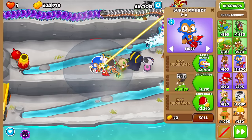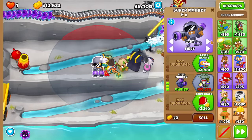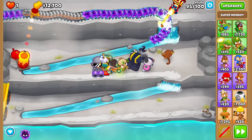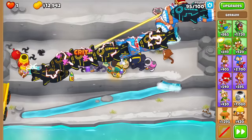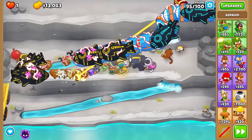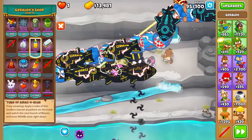Out of curiosity, how far off am I from Tech Terror? About 8k. This Isomonkey isn't really gonna help me for round 95's Ceramics, but let me just drop it preemptively. I also forgot to target the Mortar at the top last time. Maybe I can get one jailed Glue to slow down DDTs — well, I've already dropped it, so yeah.